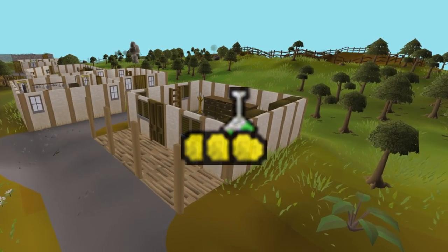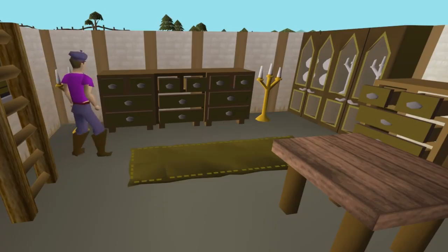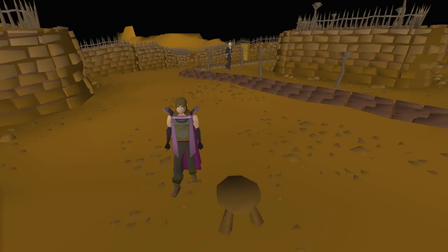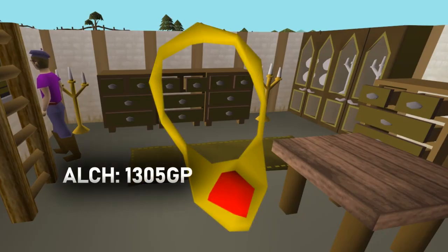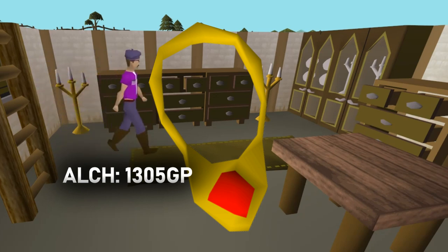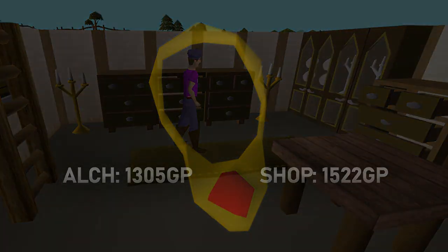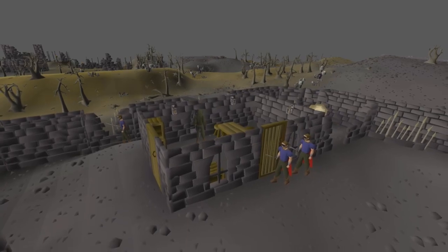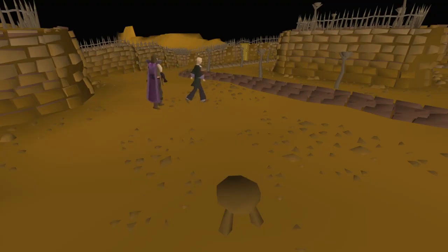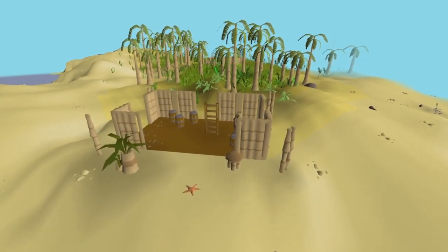High Alchemy is a great way to make money from Slayer drops, but you should always keep in mind selling to shops. A lot of stores across RuneScape buy items for higher than their Alchemy value. For example, a Ruby necklace high alchs for 1,305 GP, whereas if you take it to the jewellery store in Port Sarim, they buy it for 1,522 GP. There are also General Stores that buy for higher than Alch value — one in Bandit Camp, one in the Rogue's Den, and the Karamja General Store, which is more profitable if you wear Karamja gloves.